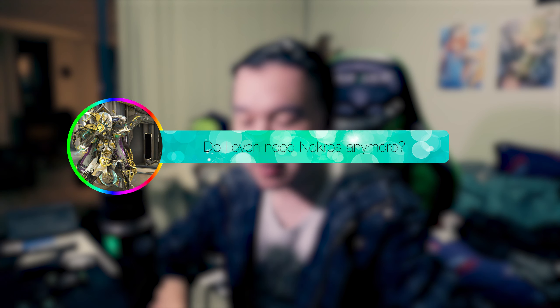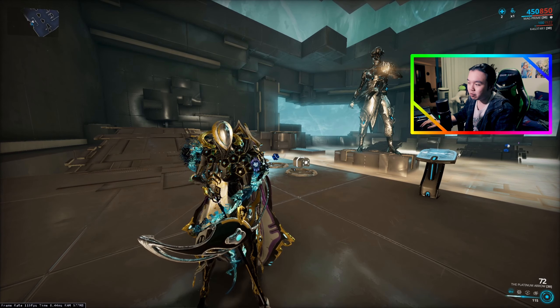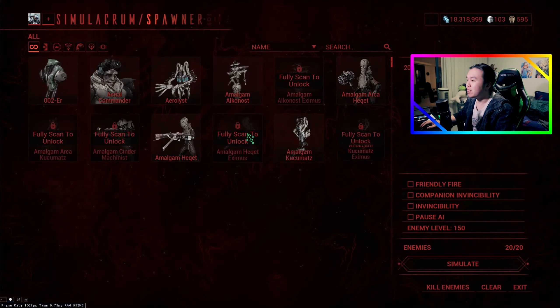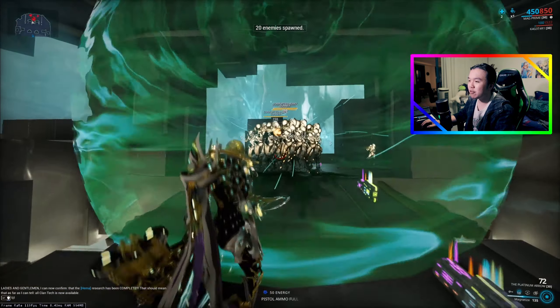I actually tried this build out on stream and it seems to work really, really well. So I can say with some relative certainty that there is such a thing as the looter mag. Here we are in the simulacrum with mag. We're going to go up against some level 150 corrupted heavy gunners for no particular reason being level 150.